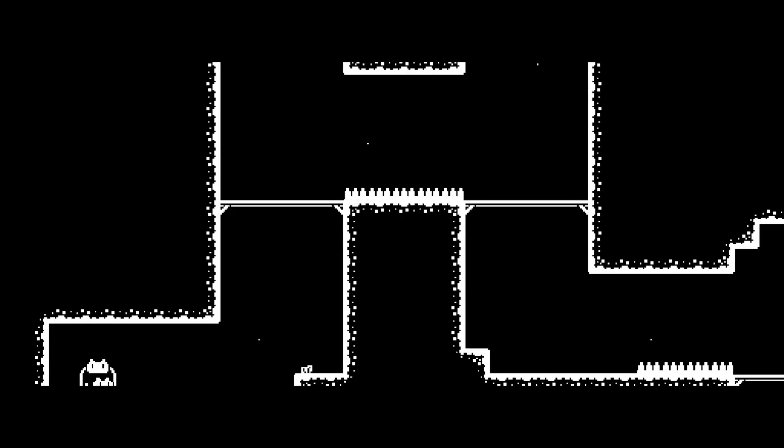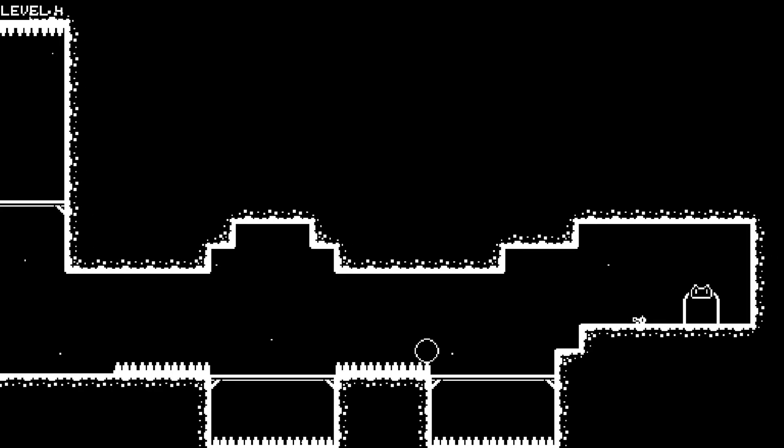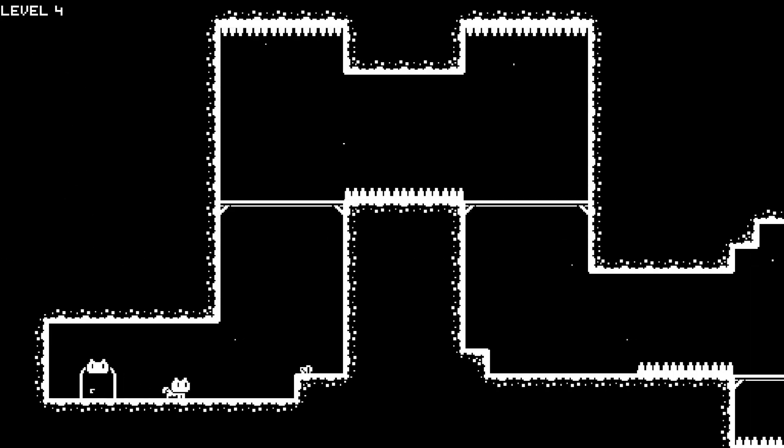Okay, there are spikes there — how the hell are we gonna get past? Oh, I didn't see the bridge, I just kept going. And we can wall-slide like that — pretty cool mechanic.